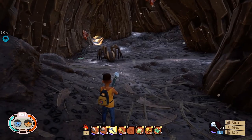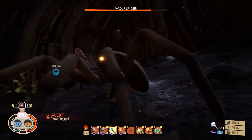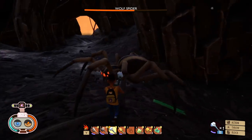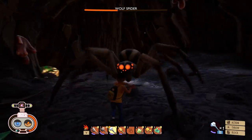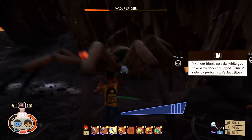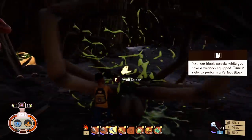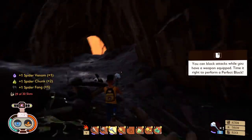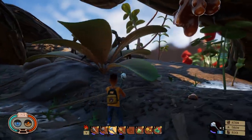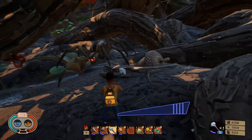Killing the wolf spiders is a lot more difficult than killing the orb weavers, however it can be done. With a little bit of practice you don't even need armor to do it. The key to beating the wolf spiders is nailing the perfect block when you need to. The strategy we used with the orb weavers — staying in close, tight to their legs on one side — works really well most of the time, but not all of the time.